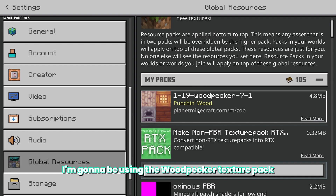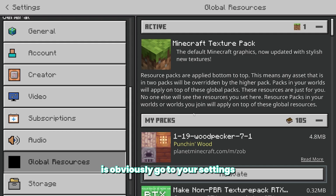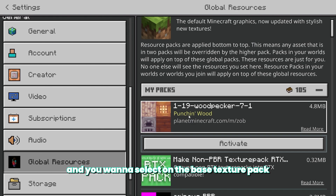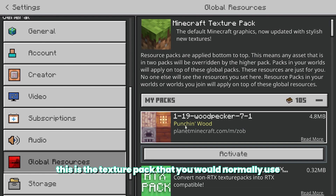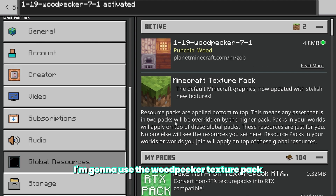For this video, I'm gonna be using the Woodpecker Texture Pack as an example. What you wanna do in order to make this work is go to your settings and select the base texture pack — this is the texture pack that you would normally use without RTX. So I'm gonna use the Woodpecker Texture Pack right over here.